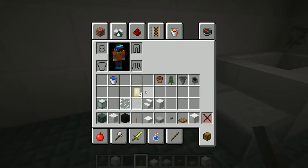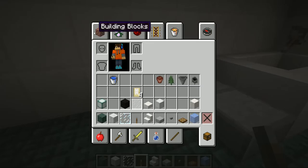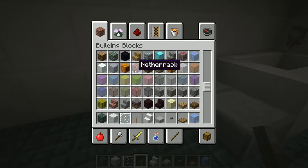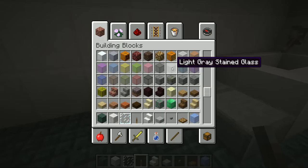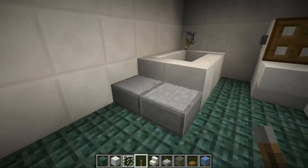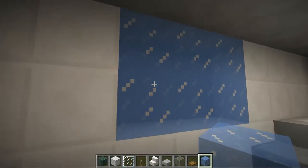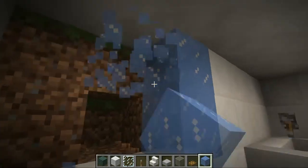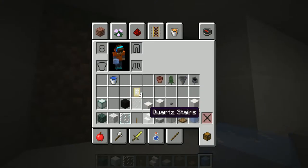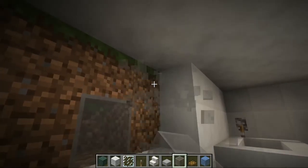The other thing I'm gonna do is the sink. I'm gonna get all the blocks I need for that — I'll also need some ice. I'm also gonna need some colored glass for a mirror. I'm gonna mine out a little bit of the wall to put the mirror, about like this. I'll place that there — you can either do ice like this, or you can also do some stained glass, which also looks good. The one I like best is probably the ice; the ice looks like a mirror the most.